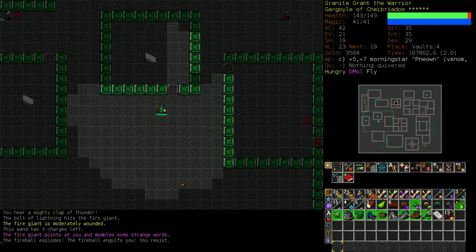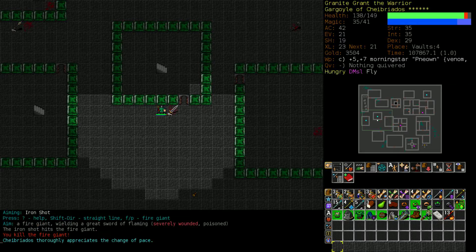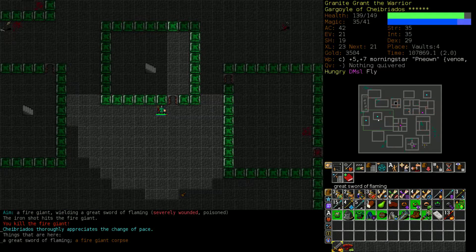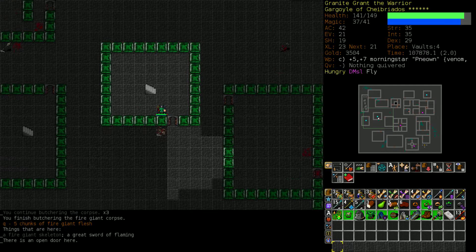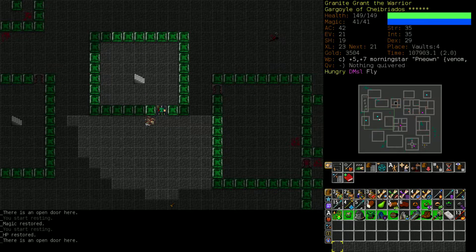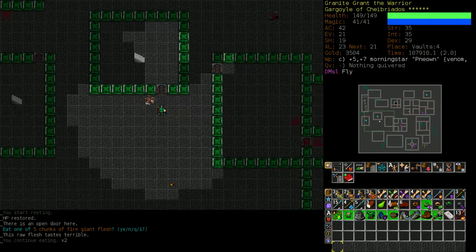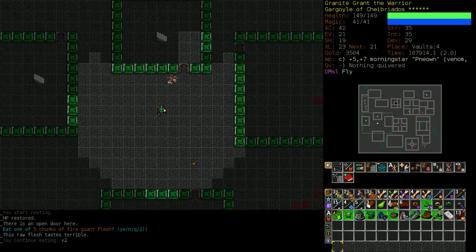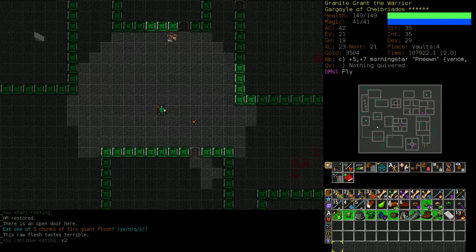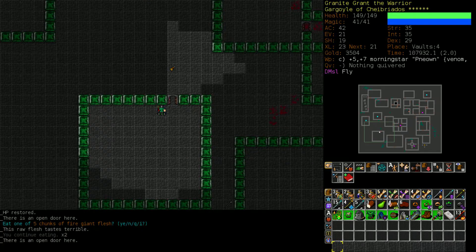Multi-zap is a much stronger effect than it used to be - you used to be able to get up to four zaps from the same spell. Maybe you still can and I'm just doing it wrong, or maybe it doesn't work with Shock and only works with Lightning. But at the very least you get two hits with the same spell if you bounce it off a wall. This generally only works with Shock and Lightning Bolt, and wands of lightning.